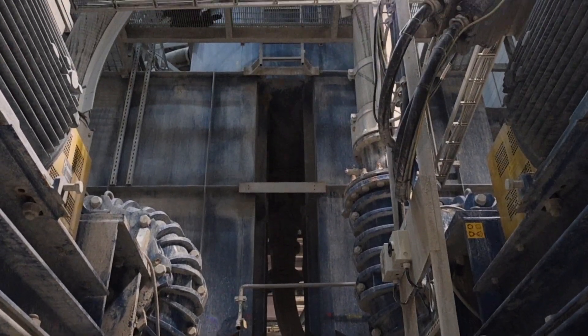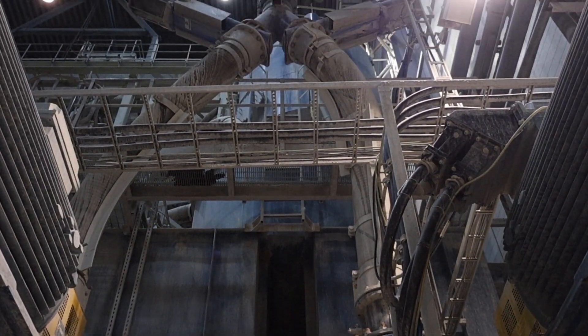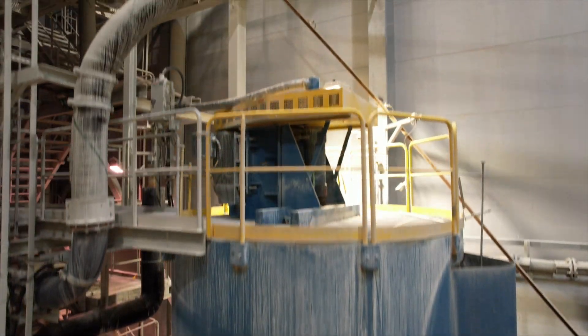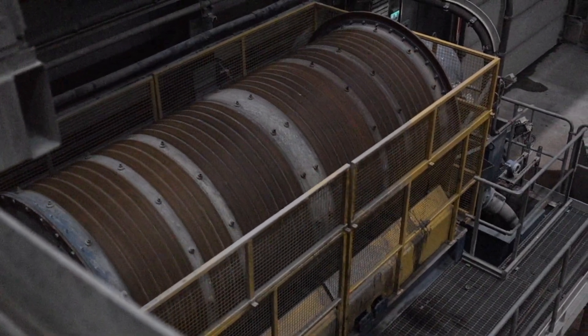Material smaller than 6mm will go into the flash flotation, where the gold concentrate will float over and the waste material will go down very quickly. The flash flotation is the blue column that we saw over there — that's correct, yes.